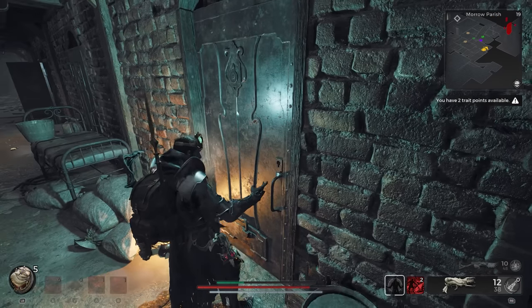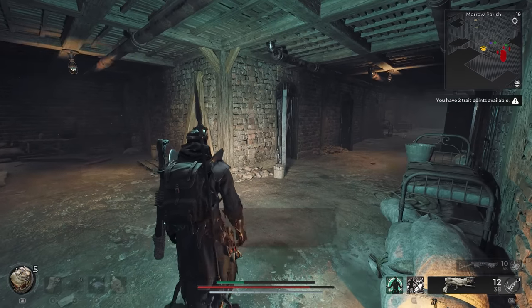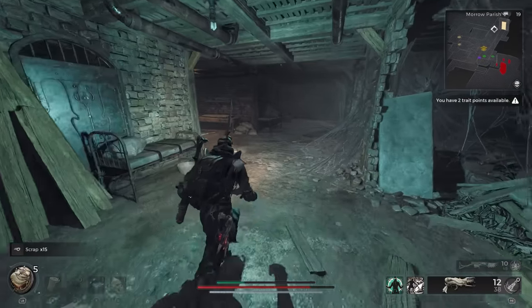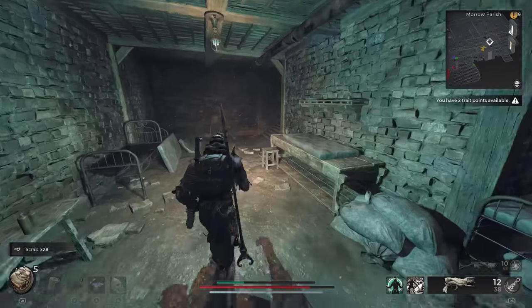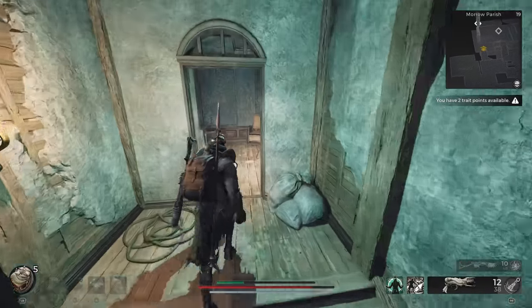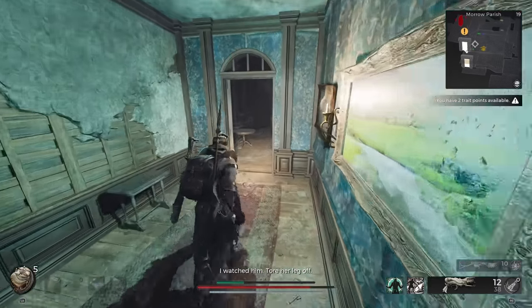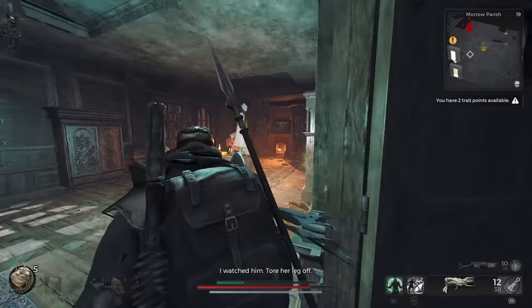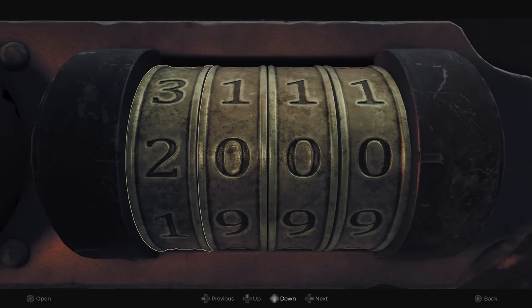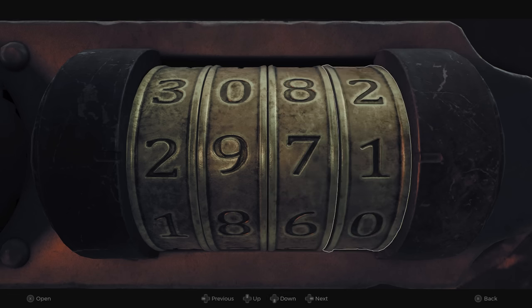You should be able to pick up the Nightweaver Stone Doll from within the cell after opening the door. With that in hand, we'll make our way back to the third floor of the Asylum. Make a quick stop on the first floor in the room that contains a combination locked safe. You can enter the number combination from the head doctor's song — 2, 9, 7, 1 — to unlock the safe, gaining access to the double-barrel shotgun inside, which is a handgun class weapon.